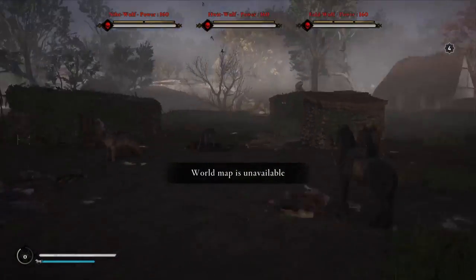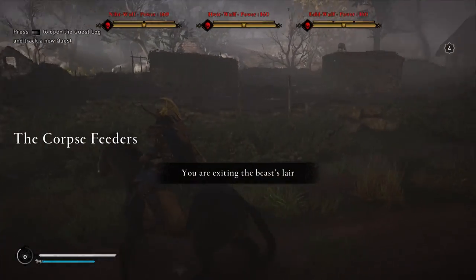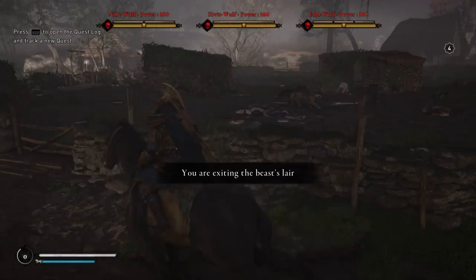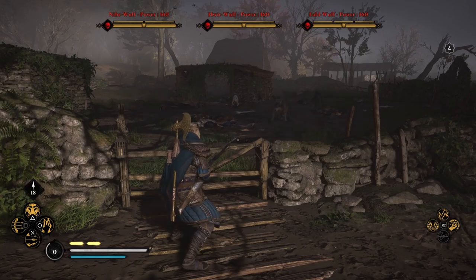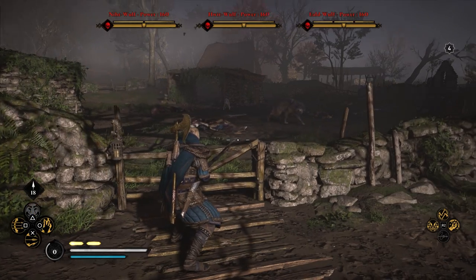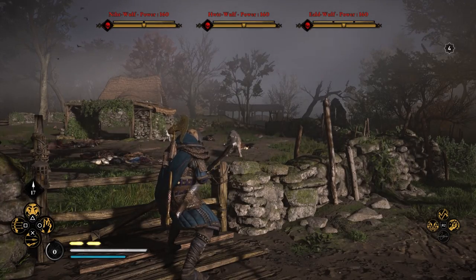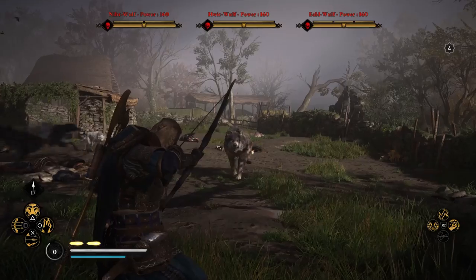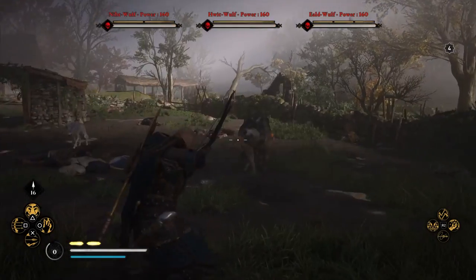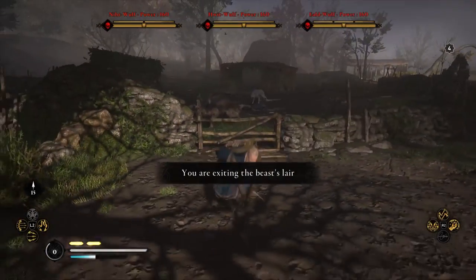Here are the Corpse Feeders. We're not going to try and take these guys on because they are extremely strong and we are not. You can't shoot them from outside — they don't take any damage. You have to actually enter their lair, which is right here, and even then they really just don't take any damage. So we're just going to leg it out of here.